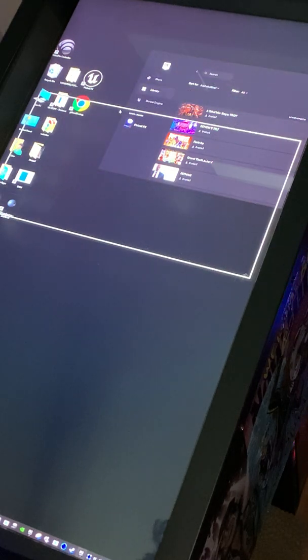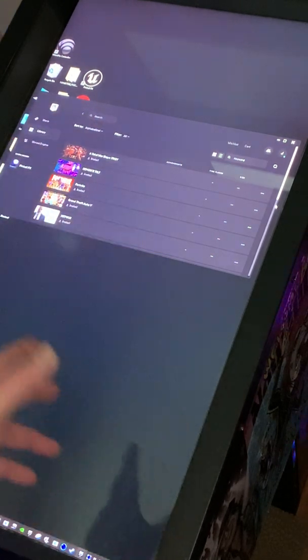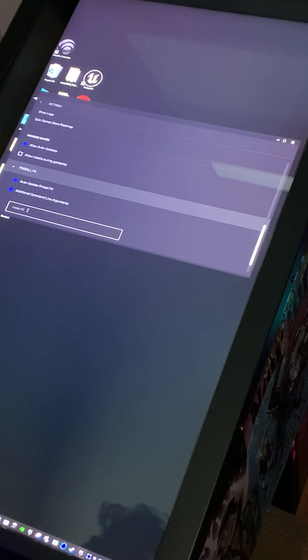Just like in Steam, if you go into the Epic Store — it's in your taskbar — and you click on your initial, then go to settings and scroll all the way to the bottom, you'll see whatever games you have installed. I have Pinball FX. You click on that and you can add additional command line arguments.